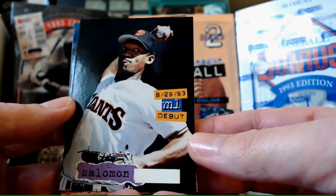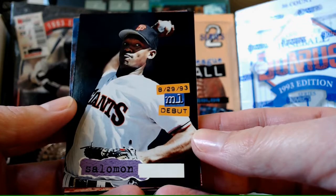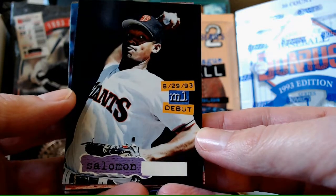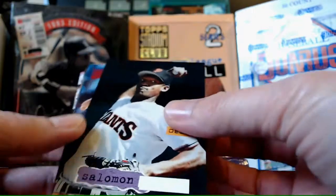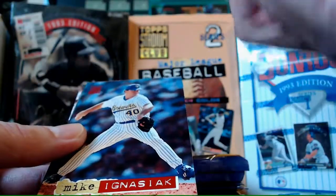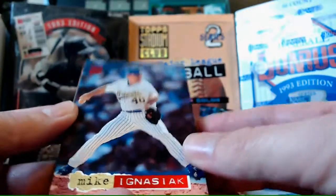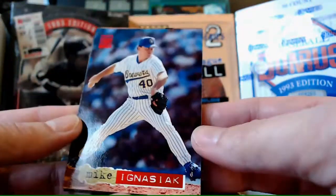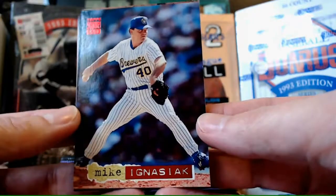Another card with missing print on it - I've never seen these cards with the missing foil before. This is Solomon Thomas - there's a second one. It's so strange. Maybe it's super rare and those are the only two ever made, making it the most expensive Solomon Thomas rookie card ever.